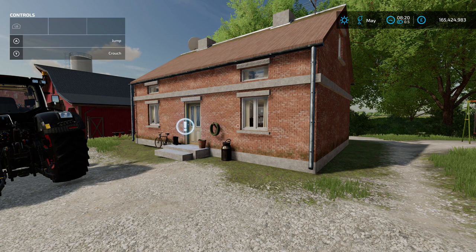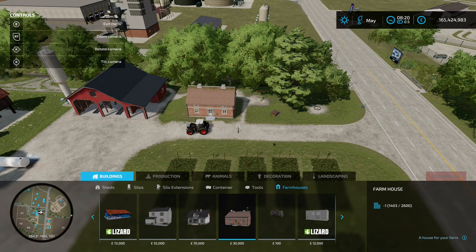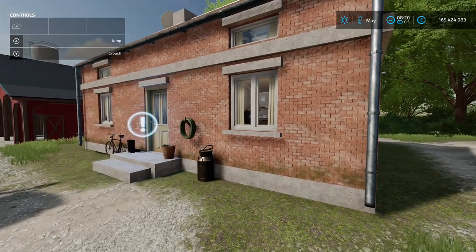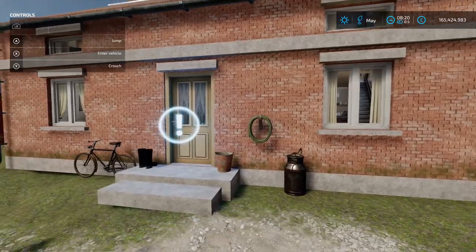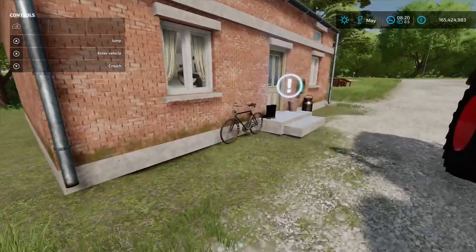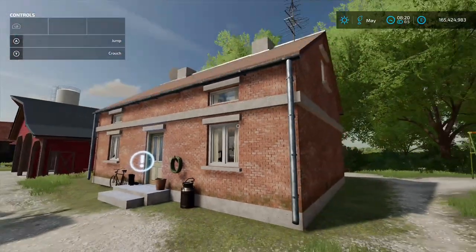Next up is Polish House by Jopek56, 5.29 MB. Found in Construction under Buildings and Farm Houses — 30 grand. It's your sleep trigger and is nicely detailed. I like how when you look through the windows as you're walking past, it moves — that's ace. You've got a bike out the front; you can't get on it, but I do like the decoration. Very nice.